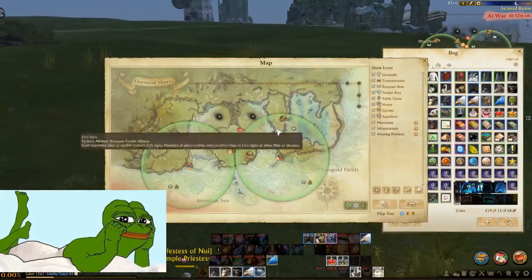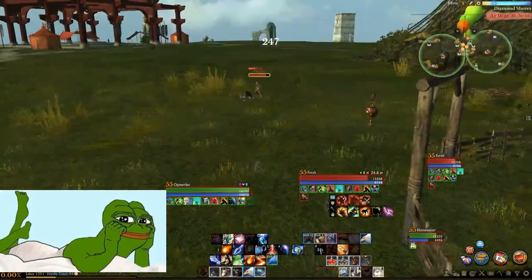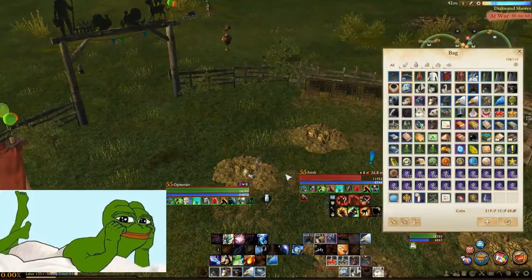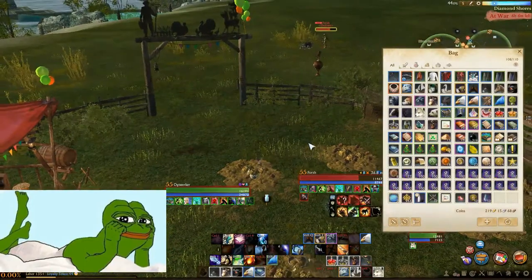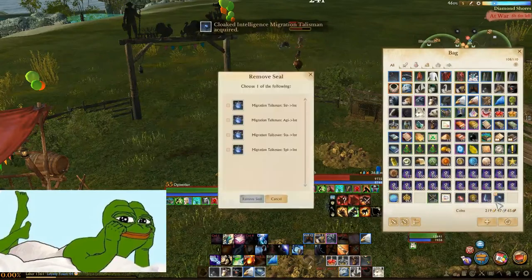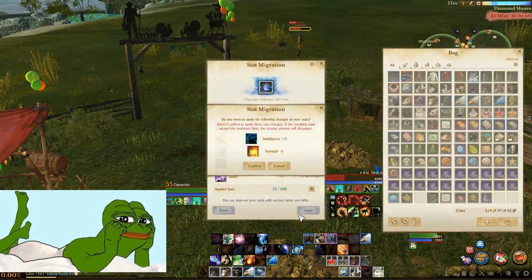The turkeys have hatched — if you remember they were in their eggs before. I took the wrong portal and spawned at the Nui base and was being shot by the cannon, so apologies for the dropped frames while I'm moving. These are the turkeys now — small chicks, baby birds. You press F, you give the quest item, and that's how you complete it. You get a talisman which you can open — I got nice intelligence, and I removed some strength since I'm not using a shield or needing blocks.